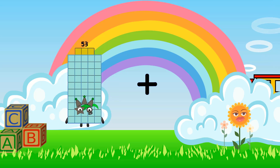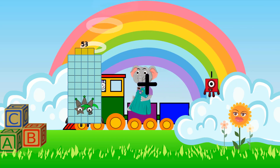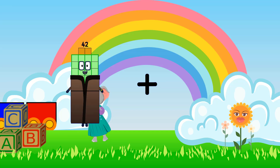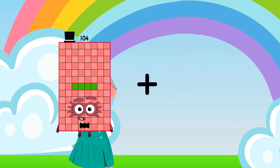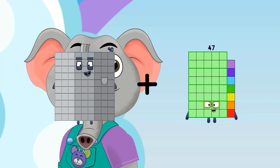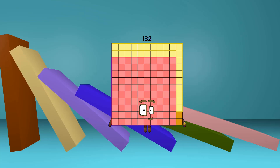53 minus 1 equals 54. 90 minus 42 equals 132.